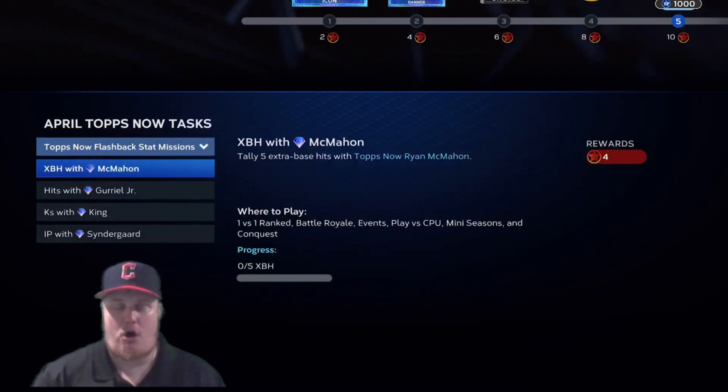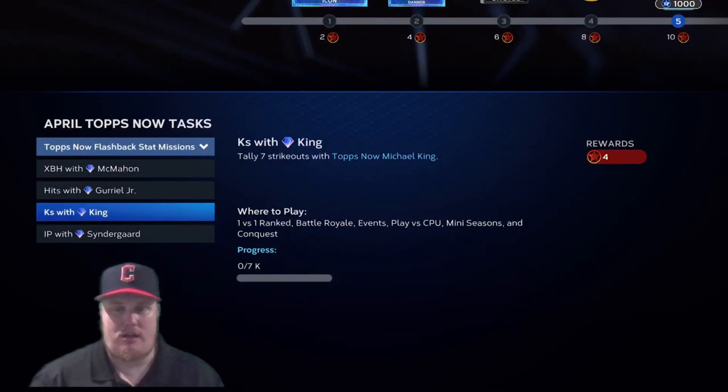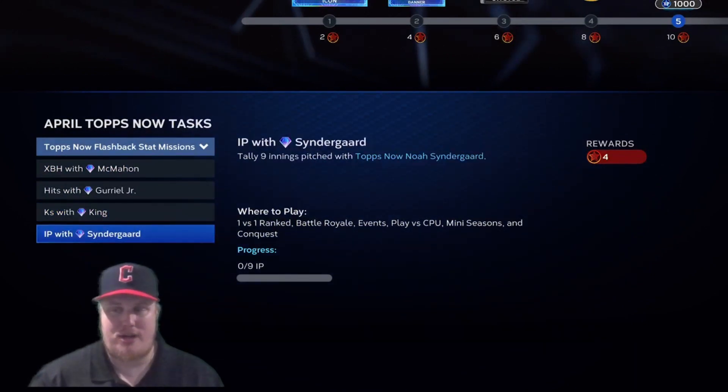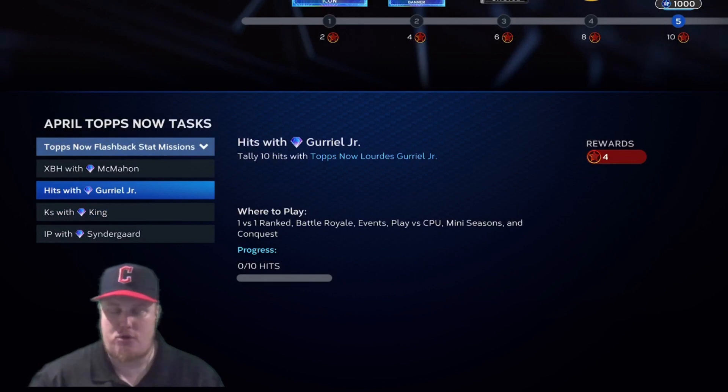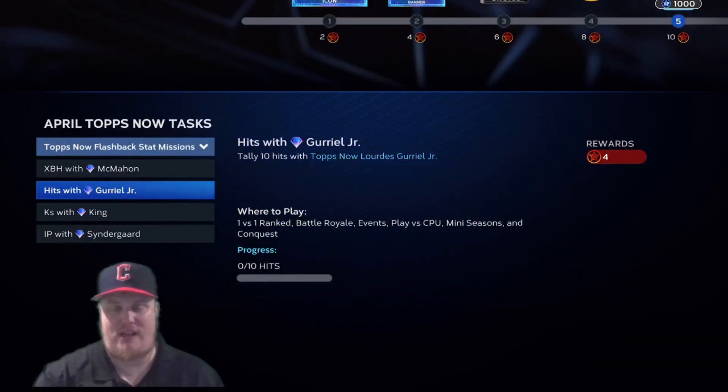The flashback stat missions are tied to those four choice players. You're gonna take Ryan McMahon, Lourdes Gurriel, Michael King, or Noah Syndergaard, and you're gonna get four stars apiece for completing these. You only need to complete one of these flashback stat missions to get one pack for free.